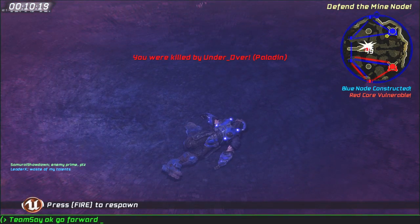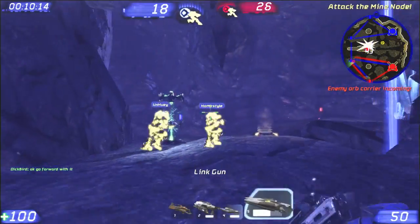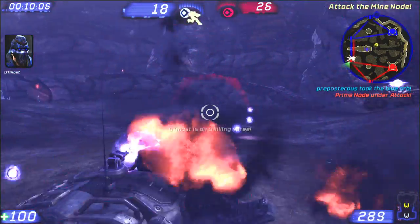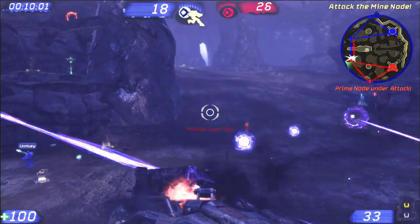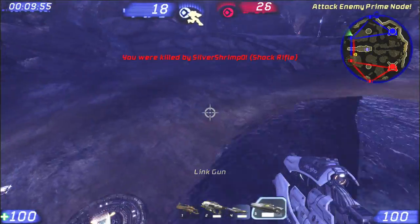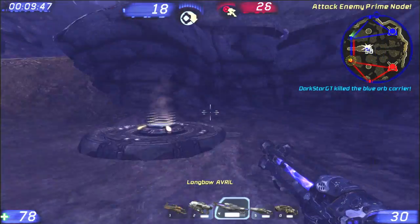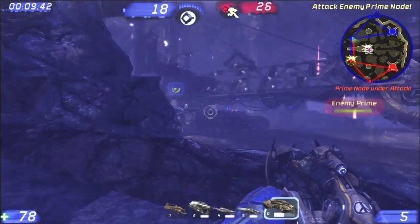They've got the Prime — go forward with it, this is the time to do that. He's going to say stood here would be a waste of his talents. He's going to lose that Paladin in about five seconds. He got about halfway through the field, made one kill with it. He's already gone, and red has their Prime back. He should have stayed over here. Do they listen to me? No. I tell them what to do and they don't even listen to me.